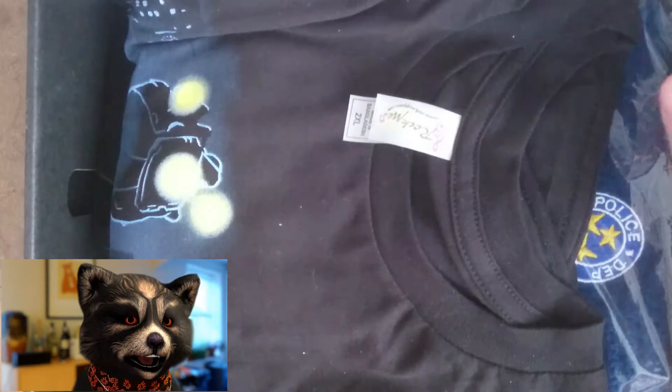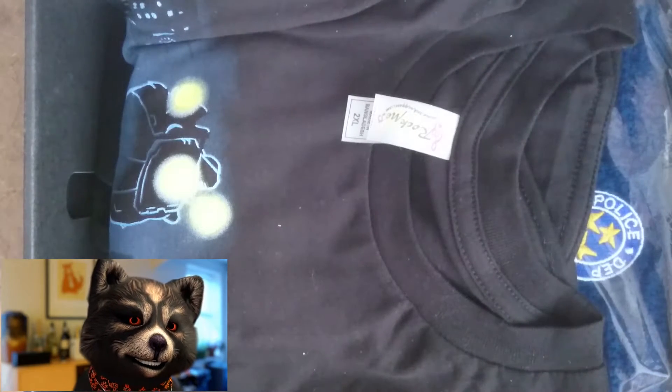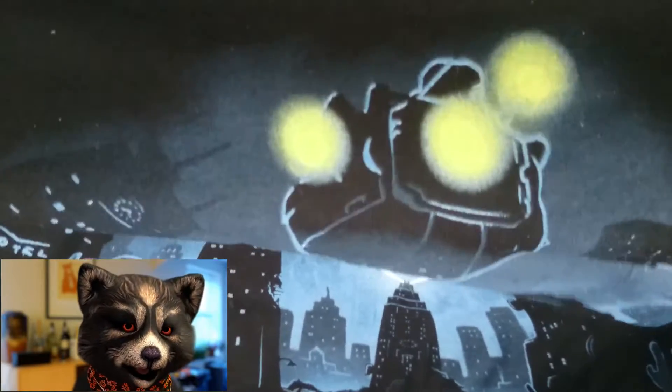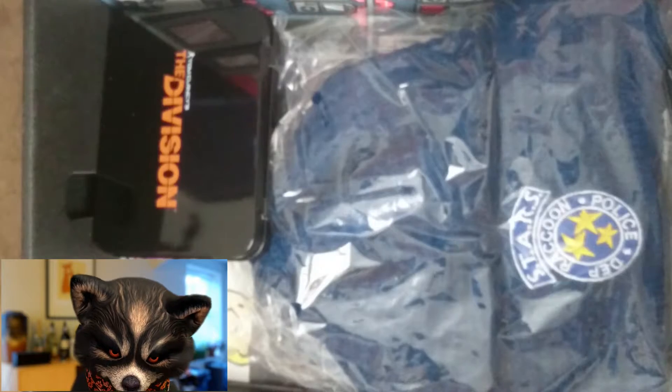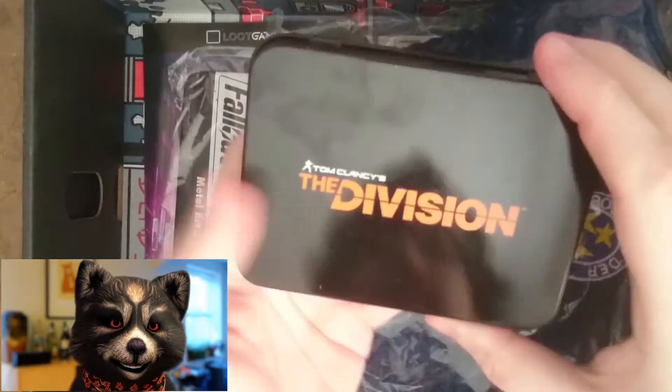Let's open this box. Straight away you can see — stay open, good box! — this is April's crate, which has a Metro theme. And as you can see, this is a BioShock shirt, which is kind of cool. I'll have to take footage of these and show you in the corner or to the side. That's one of the awesome items.